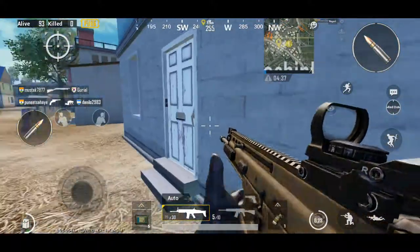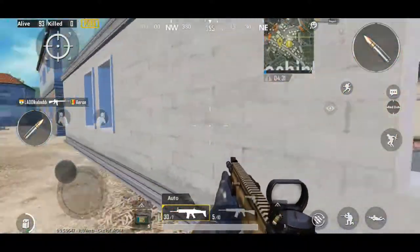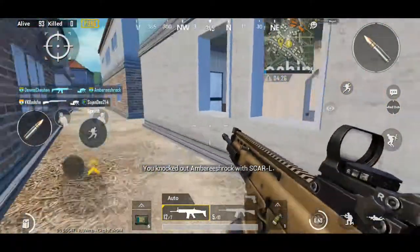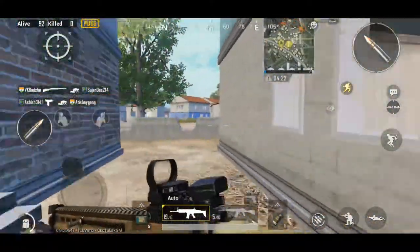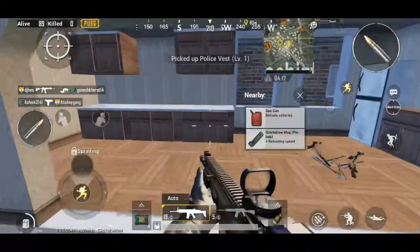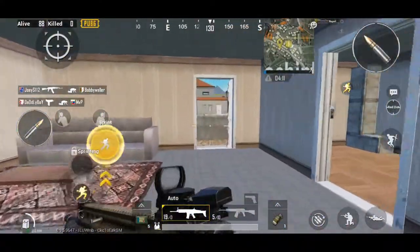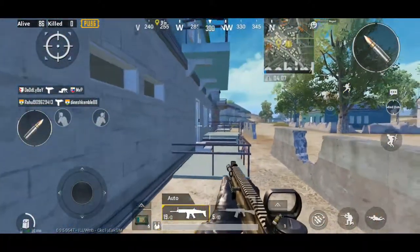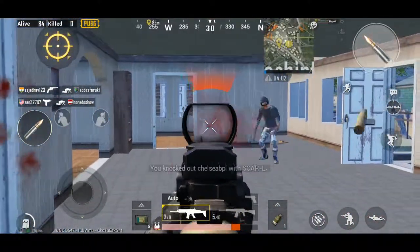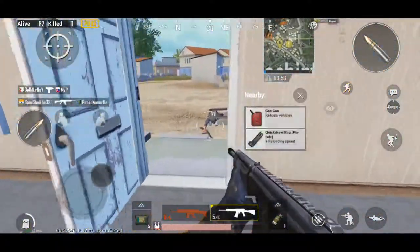First thing we're gonna talk about is setting your sensitivity to what's right for you. It means you need to be able to move your crosshair wherever you desire. For example, I'm an aggressive assault player so I need high sensitivity to move all around me. If you are a sniper you probably want low sensitivity for accurate shots. You should be able to get your aim right at your enemy.